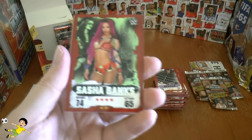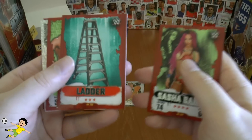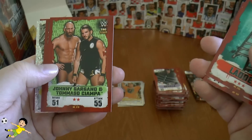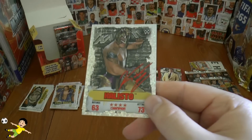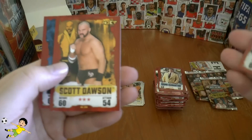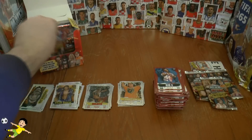Next up we have Sasha Banks, the Ladder — always an important tool in a wrestling contest. Johnny Gargano and Tommaso Ciampa as a tag team, Bruno Sammartino. And another red champion which is Kalisto. Followed by Natalya, Scott Dawson, and Big E in that pack.